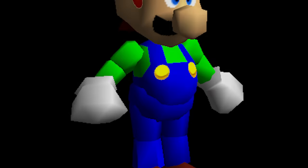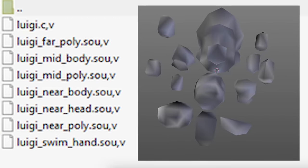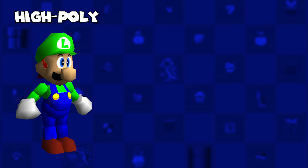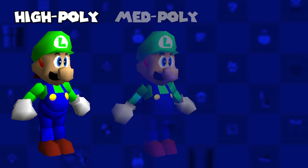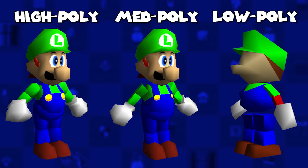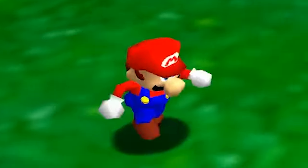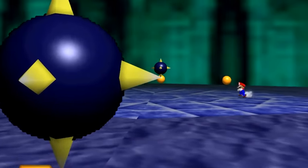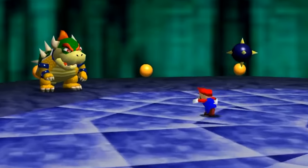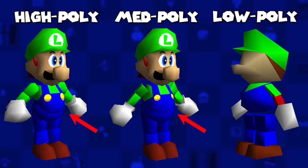But of course, you're all here for Luigi. We've explored Luigi before when he was first discovered, but since then we have learned of not only his base high poly model, but also of a medium and low poly model too. Mario 64 and many other games feature low poly models when the character is far enough in order to save on resources, as you wouldn't be able to see them — unless you play this 480i game in HD. What I find interesting is how Luigi is fatter in his medium poly model.